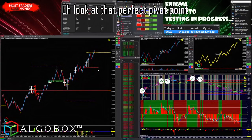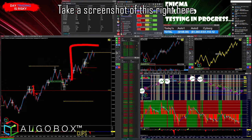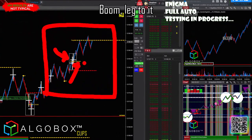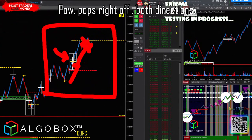Look at that perfect pivot point — I love these. If you see one of these, take a screenshot. This is the perfect DCDM, just the right amount of spacing. Leg up to it, boom, leg up to it again, boom — hit that target. Pops right off both directions.